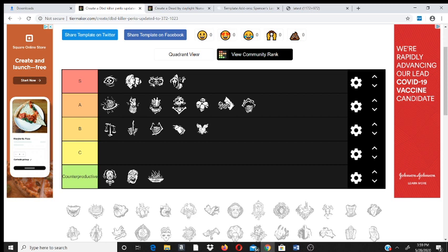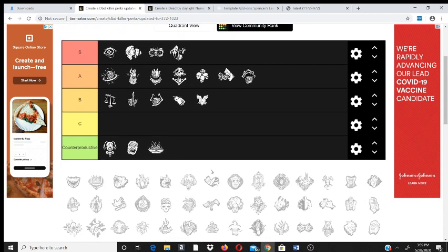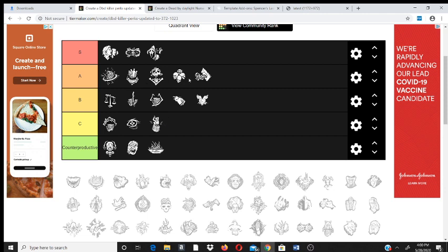I highly recommend not playing with add-ons for a while — just get used to the blink and how she works. Infectious Fright is really good for information. Your base terror radius is 32 meters. With Shadowborn, once you go into fatigue you can possibly still see people. I think the base fatigue is two and a half seconds, an additional blink adds another second for 3.5 seconds total, and missing an attack adds another second. The build I'd recommend for beginners would use something like I'm All Ears or Shadowborn to help track survivors breaking line of sight.